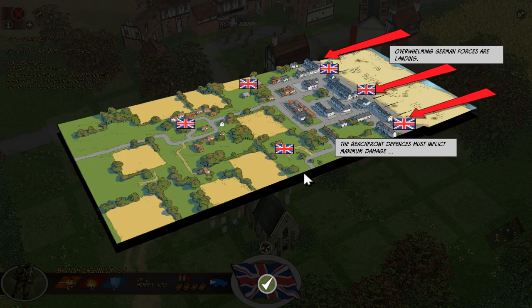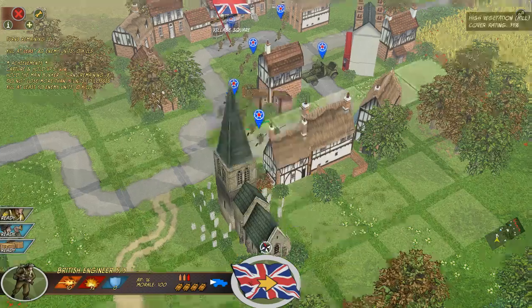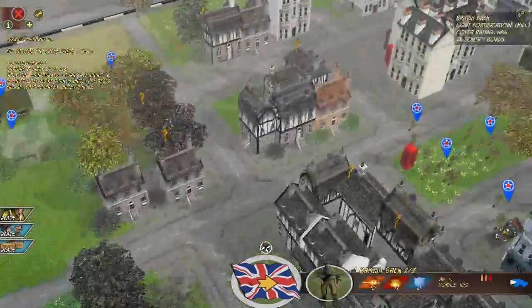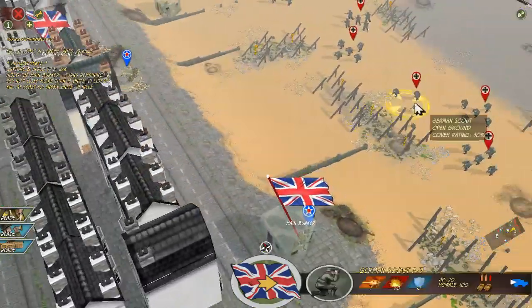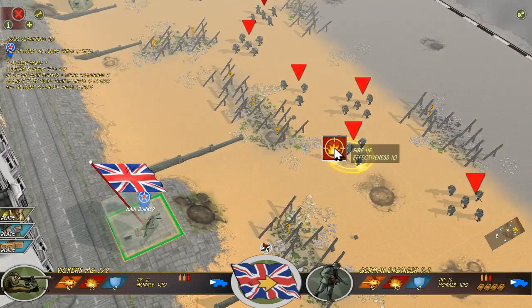I also like the home guard, but in this battle we'll probably have to deal with some tanks — maybe some Panzer 3s or Panzer 4s. So I'm going to bring the British engineers with us and try to get some more home guards. Overwhelming German forces are landing — the beachfront defenses must inflict maximum damage to buy our reinforcements time to deploy. Kill at least 40 German units within 20 turns. That sounds like a really, really cool mission. Unfortunately we're not going to be playing it today.